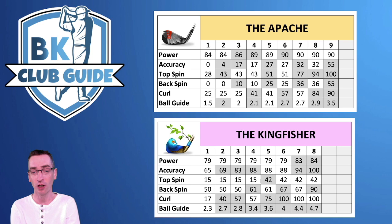We're going to discard curl completely, as you're not really going to need curl on any short iron shots unless you're in a very strange point on the fairway. So if you've got the Kingfisher available over the Apache, use the Kingfisher and keep going with upgrades on whichever you're using until you've got the Runner or the Thorn.